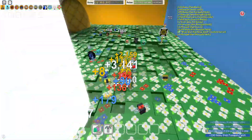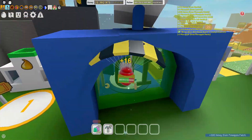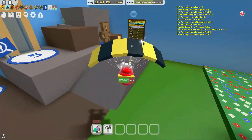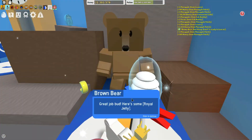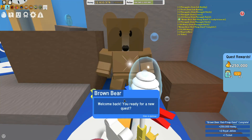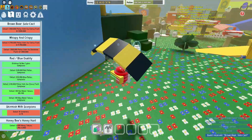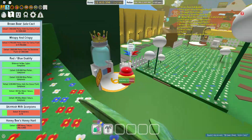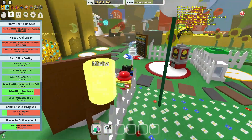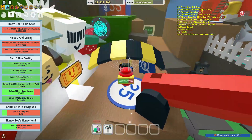Right now we just finished a quest. Let's go ahead to Brown Bear as he's gonna give us our nice reward right here. And now he's gonna give us another quest — Solo Cactus. Awesome! But anyway, let's just hop into the Pineapple Patch again.